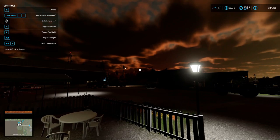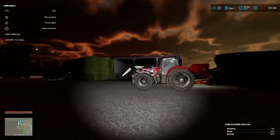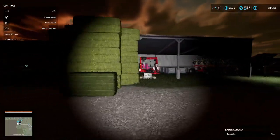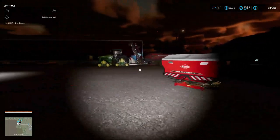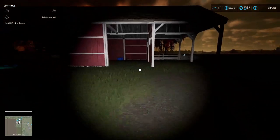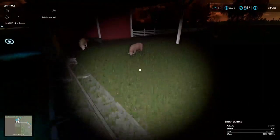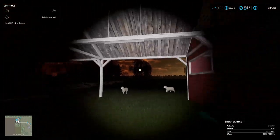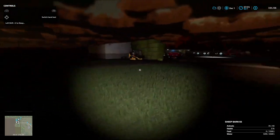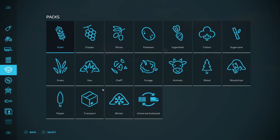Welcome back everybody to Farming Simulator 22 on the Western Wilds. I gotta get my flashlight on, it's dark at seven o'clock in the morning. We got a couple things we got to do today — one, we got to get this building here torn down. Everything's out of it and still no food. We got 34 sheep in it, so we're gonna go in here and order a trailer real quick.